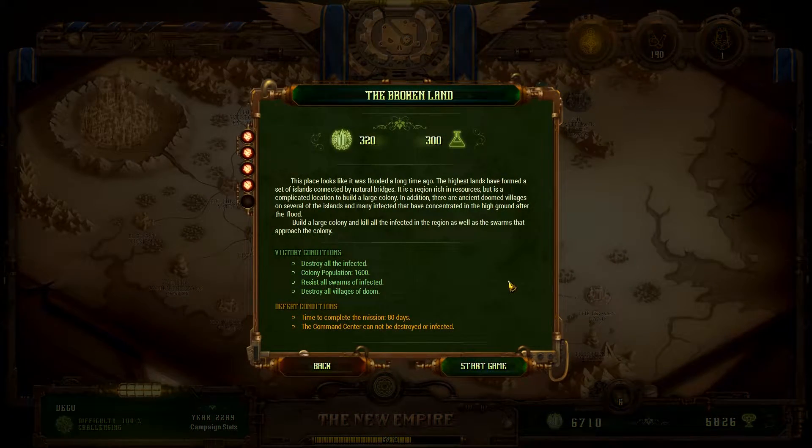So we're going to go ahead and do the Broken Land. This place looks like it was flooded a long time ago. The highest lands have formed a set of islands connected by natural bridges. It's a region rich in resources, but it's a complicated location to build a large colony. In addition, there are ancient villages on several of the islands, and many infected that have concentrated in the high ground after the flood. Build a large colony, kill them all, as well as swarms that approach the colony. Only 1,600 population — and we've got villages.